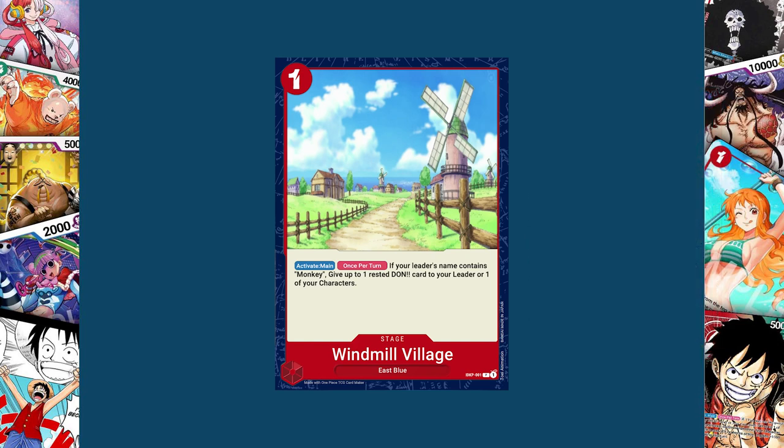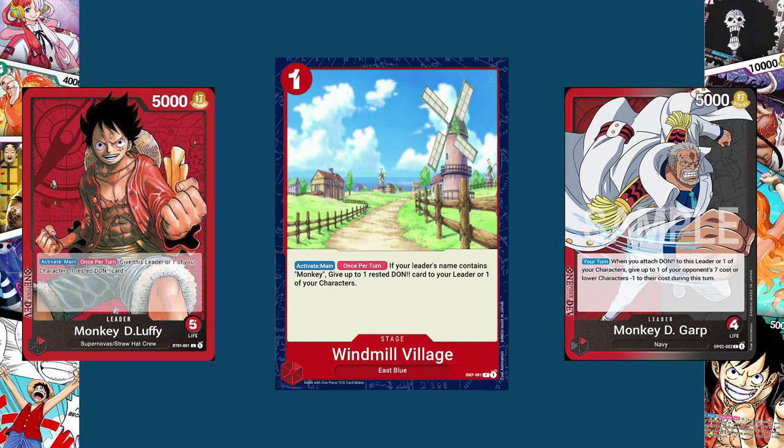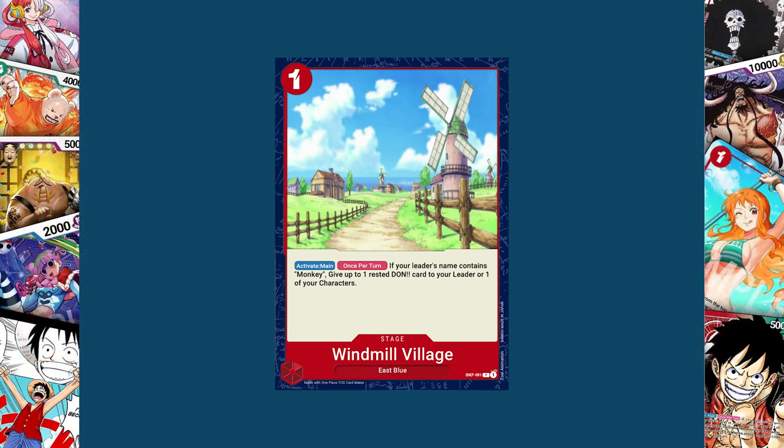Imagine Zoro playing out a Buggy for one cost and then immediately attaching that Dawn to their leader — it could snowball very badly. However, this works great for the strategies already established by the Starter Deck Luffy and Garp, because Garp wants you to move your Dawn cards around and Starter Deck Luffy already does it himself — now you'll just be able to do it twice. It also fits the theme that all three of Luffy's relatives are from the East Blue, and Windmill Village is important to all three: it's where Luffy was born, where Garp left Luffy and Ace, and where Dragon met Sabo.